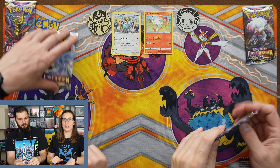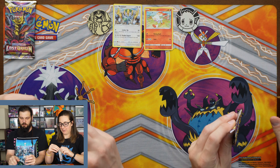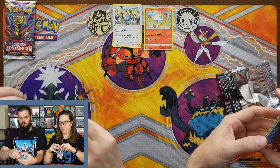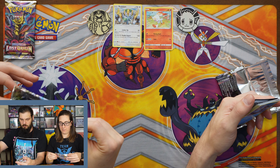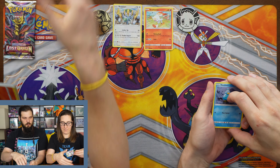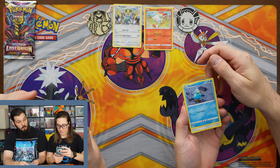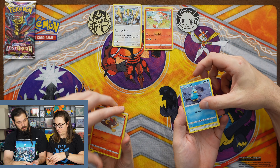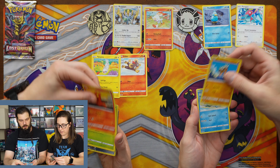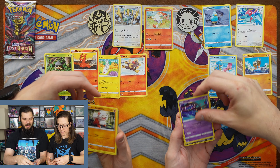You want to pack battle it up for this first one? Sure, why not. Ducklett, Litleo, Porygon, Tynamo, Banette, Slugma, Shieldon, Sawk, Mienfoo, Houndour and Growlithe.